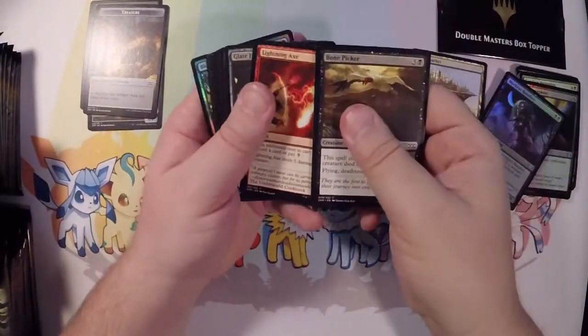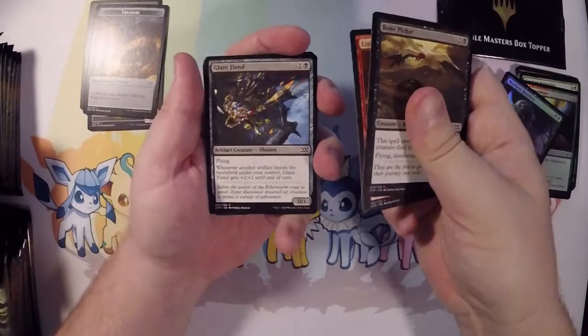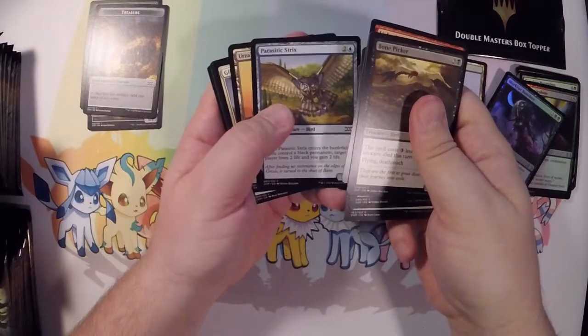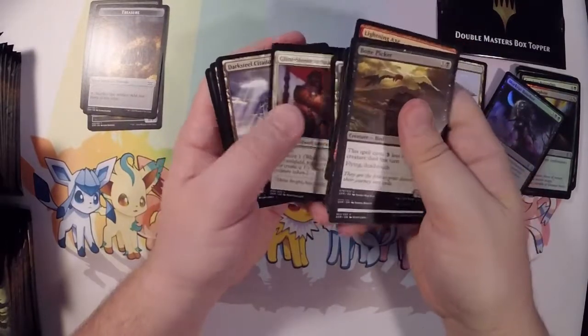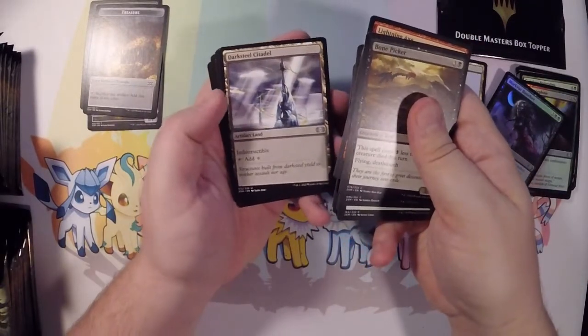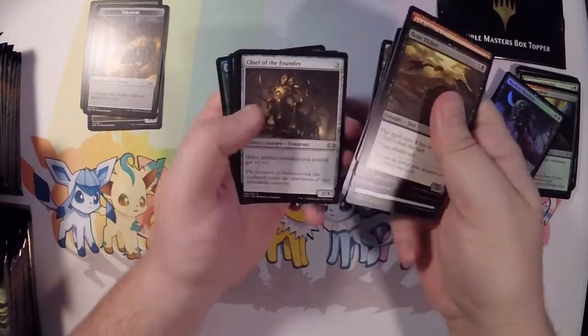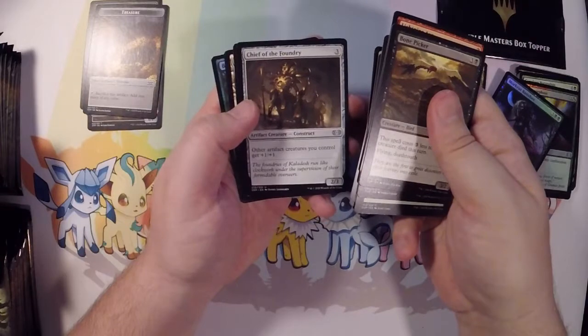Bone Picker, Lightning Axe, Glaze Fiend, Crushing Vines, Gleaming Barrier, Parasitic Strix, Urza's Tower. And a Darksteel Citadel — love that, just because it is indestructible. That's gonna be nice for another Commander deck I'm building. And a Mystic Gate — I do absolutely love these lands.